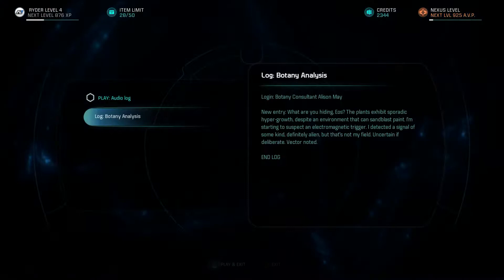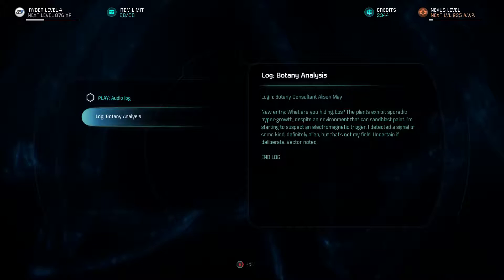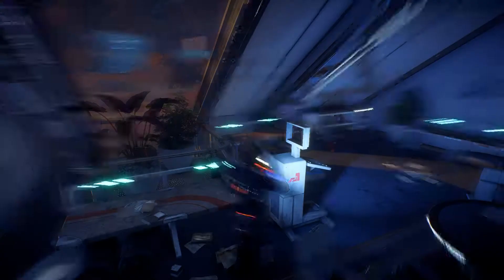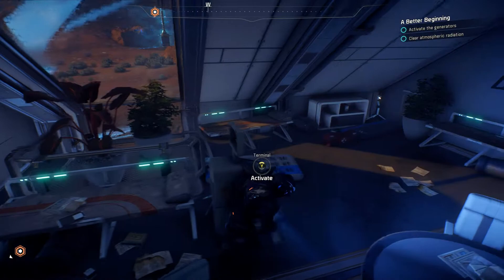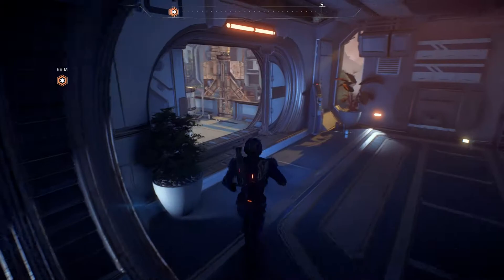Another log — Botany Analysis: 'What are you hiding, Eos? The plants exhibit sporadic hypergrowth despite an environment that can sandblast paint. I'm starting to suspect an electromagnetic trigger. I detect a signal of some kind — definitely alien, but that's not my field.' That's interesting — if the plants grow quickly and people can eat them, the Nexus people are going to be starving soon, so that could be very useful.